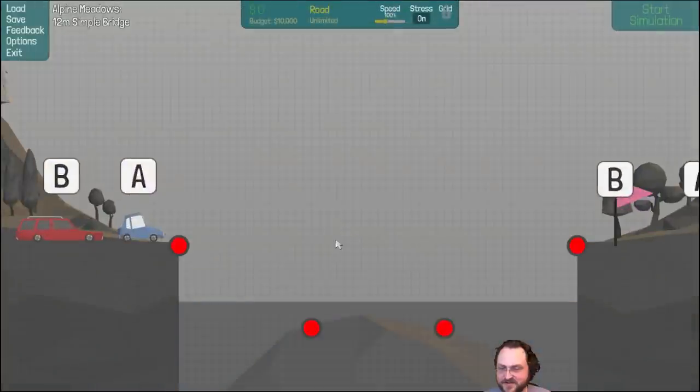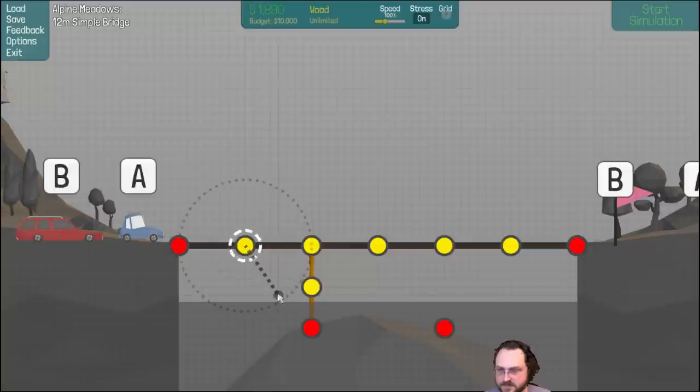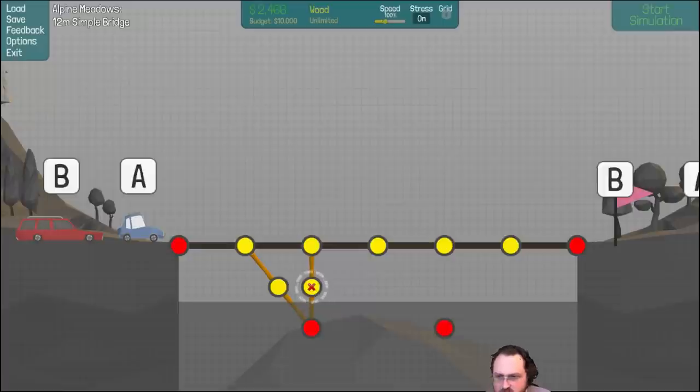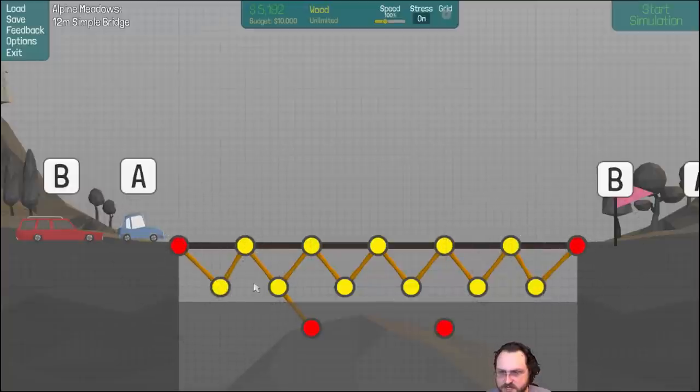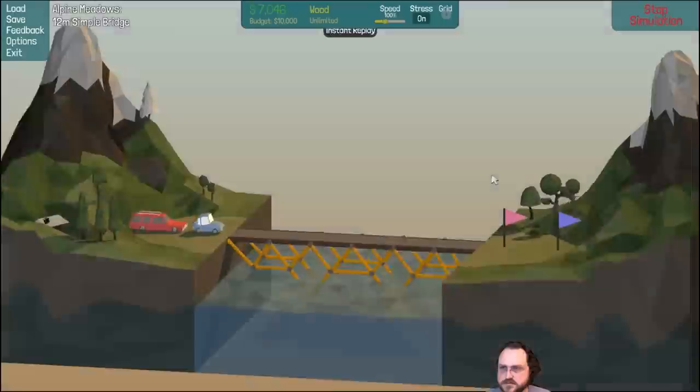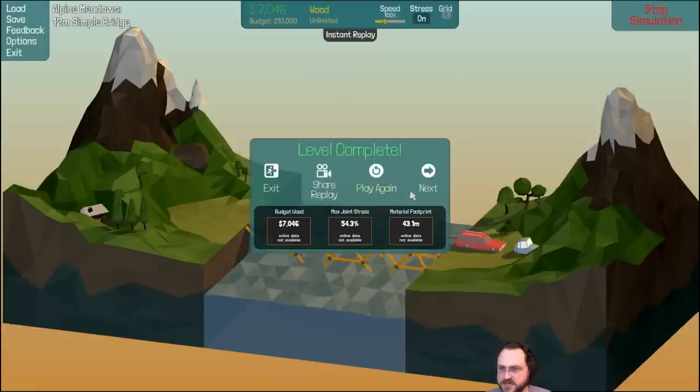Simple bridge, two cars, wood — station wagon needs more strength. Going about halfway there with the support structure. Nice little music in the background, hopefully won't get flagged. Should probably finish the triangle, especially with a station wagon. Let's try it — if it collapses we can add more. We can change the simulation speed — nice. Stable! Probably didn't even need as many bits as I put in. 54% joint stress.